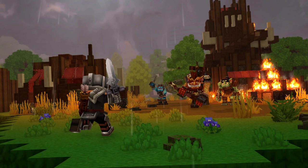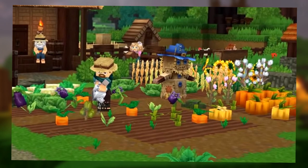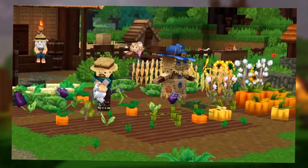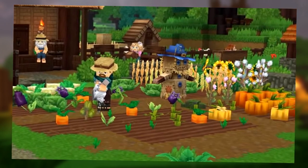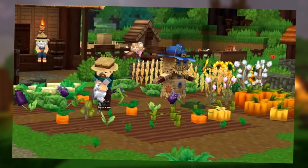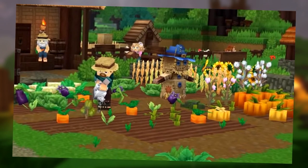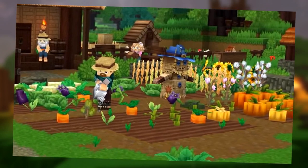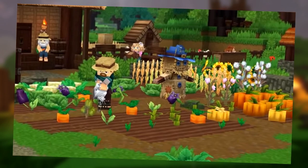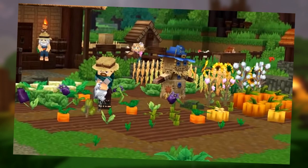In the farming scene, we're introduced to a whole bunch of crops. Straight away, we can see eggplants, otherwise known as aubergine, cabbage or cauliflower, carrots, pumpkins, cotton, sunflowers, and wheat. Due to the fact that we know there are chickens nearby, this tells us that at least one of these foods will be used to feed and breed them. If Hytale chooses to go a more realistic route, chickens will be able to eat most of these vegetable leftovers.